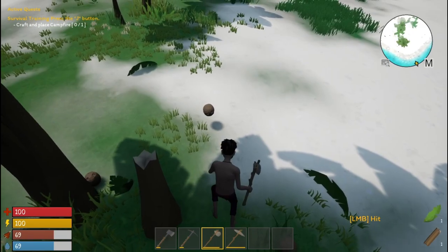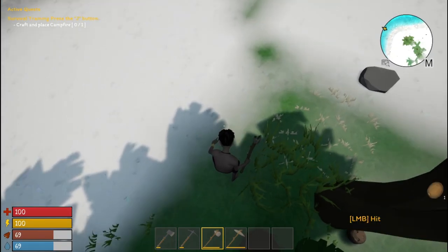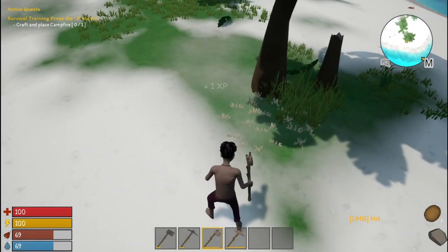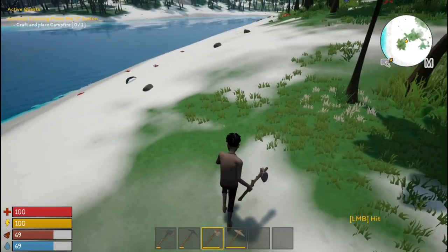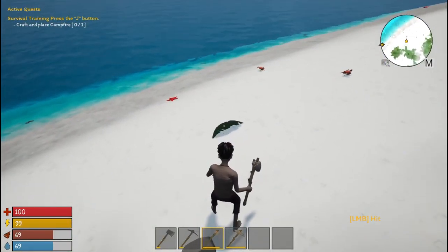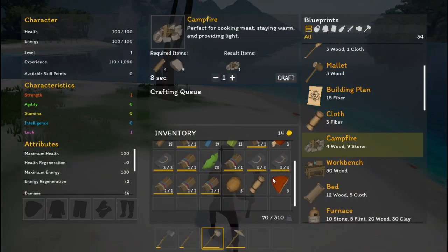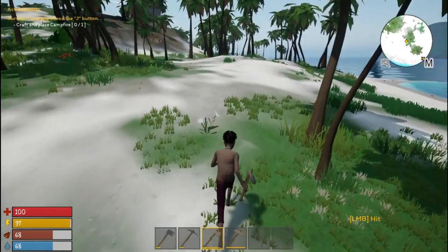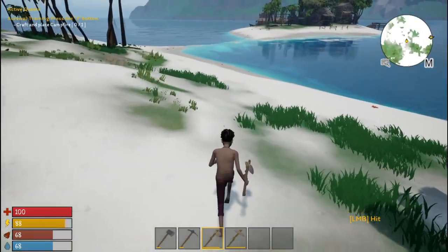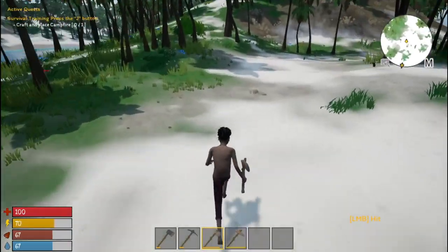There's a lot of items to collect on the ground here. Coconut — I'm presuming you can drink the coconut. More palm leaves. Campfire is 4 wood and 9 stone — I'm glad I've been picking up the stone. We're going to place the campfire down by the beach, and I'm going to build right here in this area.